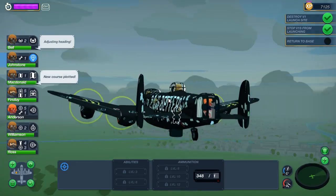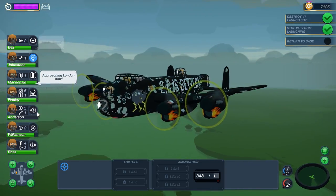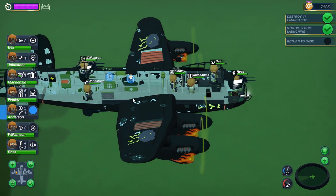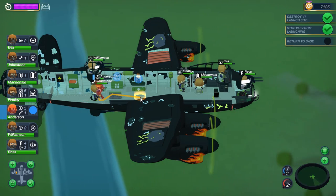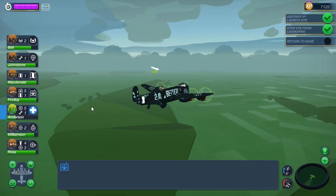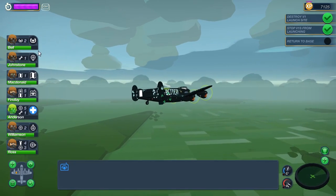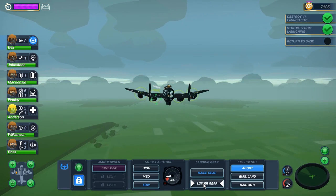We seem to have made it, and that's the important part. No one's dead, except Anderson, who's really, really hurt. At any point you can tell them to get out and go heal themselves. At the end of the mission they'll be fully healed and the plane will be fully restored. But if you're doing long-haul flights, this will be important to make sure your men get healed. Oh, there's our landing site. It is very, very, very, very important that you lower the landing gear when you're landing.